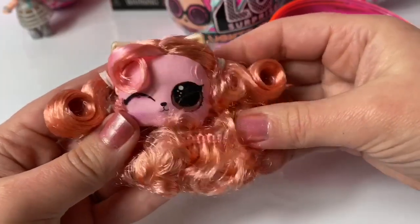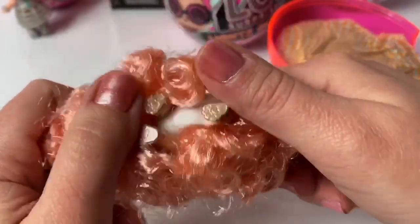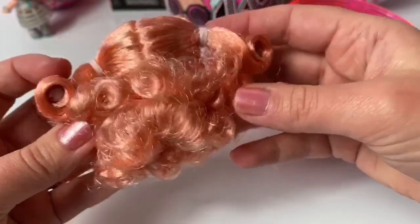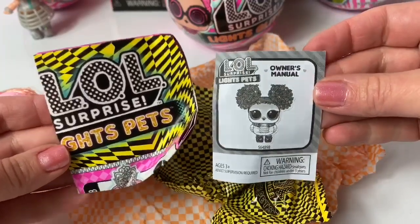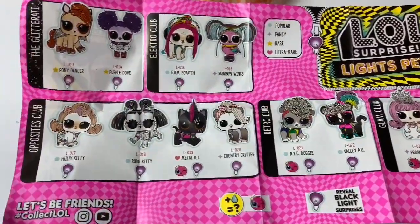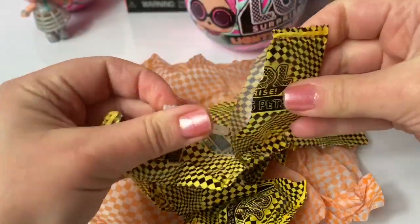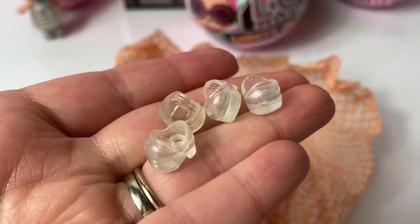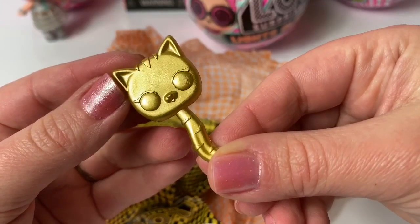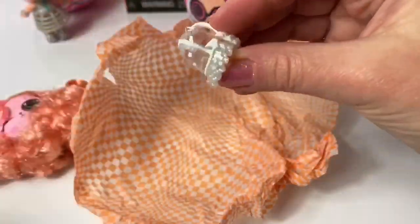Oh my goodness, look how sweet! So cute — white, pink, orange hair! Look at the little paws! It has a little pink face — so fuzzy and soft! Collector's guide and instructions! These are all the pets you can collect! Baby bottle, pink and gold! A crown hair barrette! Four little shoes and they're clear! A golden hairbrush! A pink hair barrette! The black light!